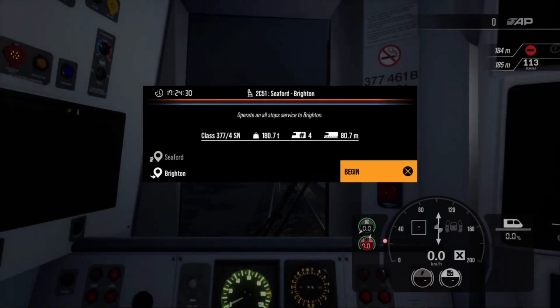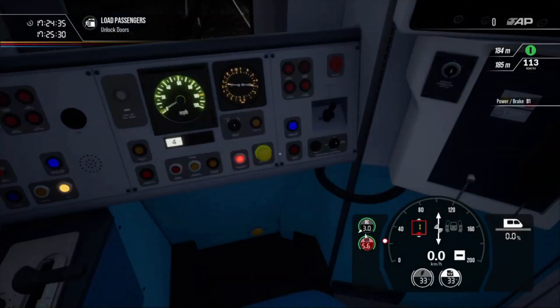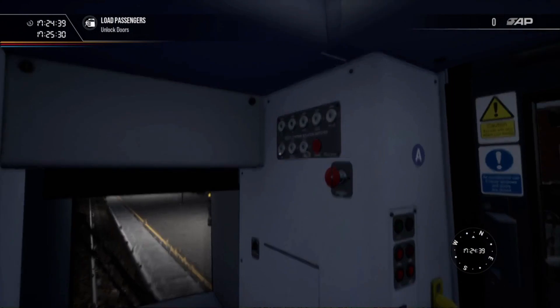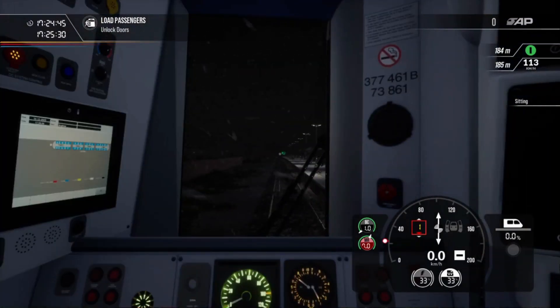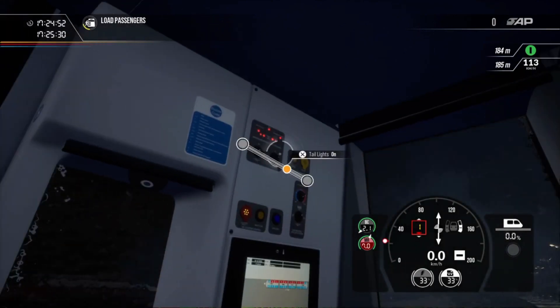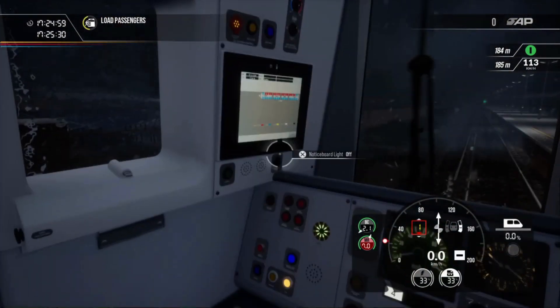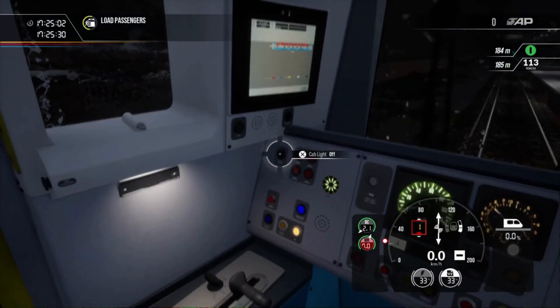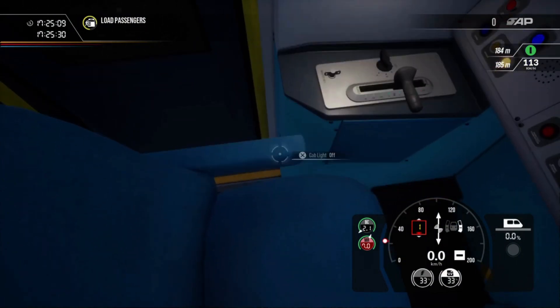And here we are, 2C51, Seaford to Brighton, 17:24, 30. Let's get into it. We're going to be setting the master key on, reverse it to neutral, and we're going to need our safety systems on first. Open the doors, we're going to need our taillights to night run in. We're going to need our wipers going — proper static. We'll have our lights going on here, here, and we also have a hidden one down here. Put a comment down below if you knew where this hidden light was.